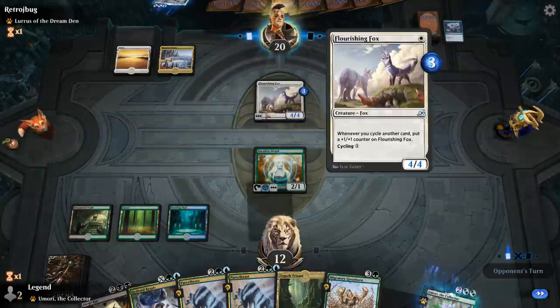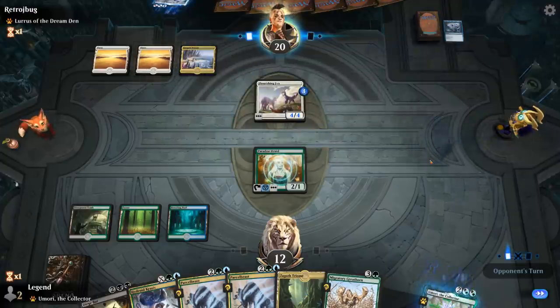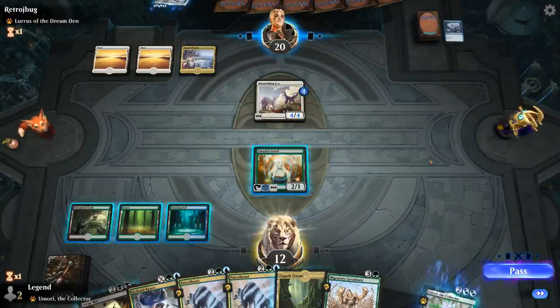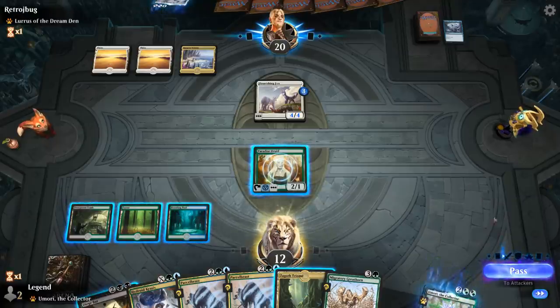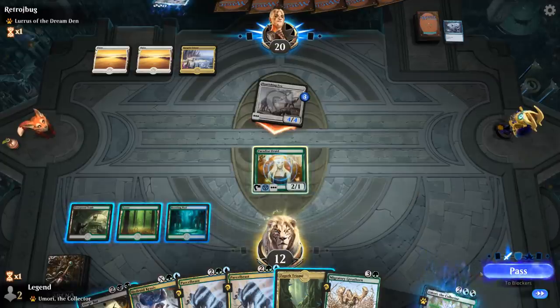The threat of activation on the Fox is pretty annoying since they always get to sneak in a free attack even if they don't plan to cycle that turn. It kind of reads like 'pay 1 mana, put a +1/+1 counter on this card,' which is pretty powerful if you think about it.